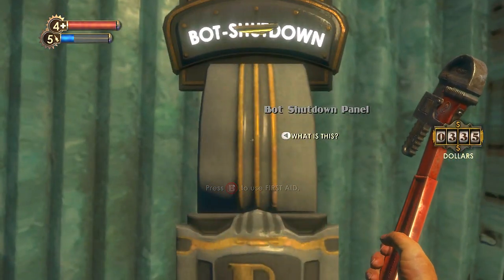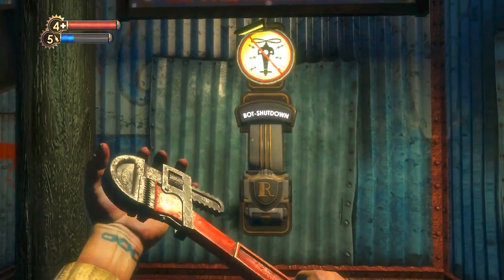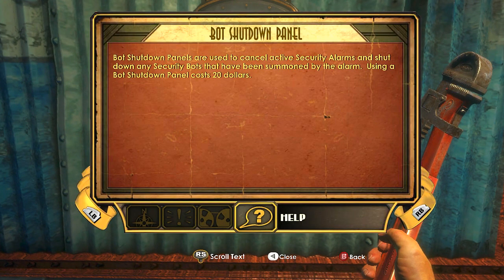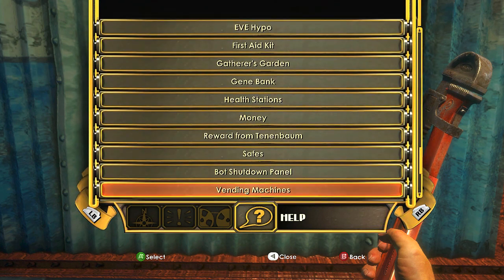First aid. Wait, what is a bot shutdown panel? What is this? Bot shutdown panels are used to cancel active security alarms and shut down security bots that have been summoned by the alarm. Using a bot shutdown panel costs 20 bucks.